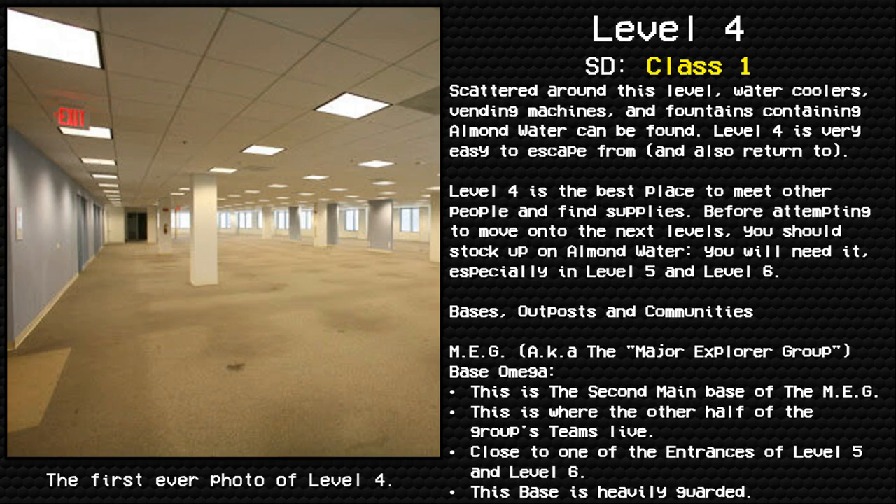Level 4 is very easy to escape from and also return to. Level 4 is the best place to meet other people and find supplies before attempting to move on to the next levels. You should stock up on almond water — you will need it, especially in Level 5 and Level 6.